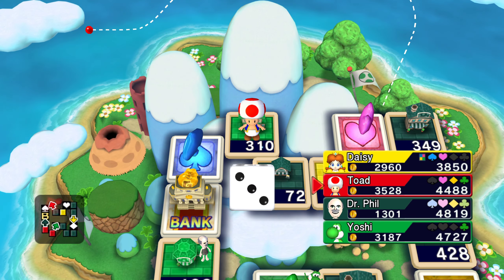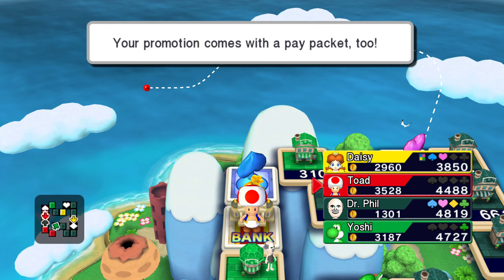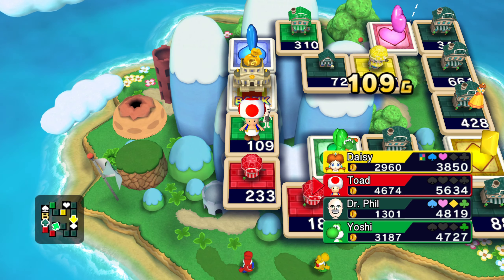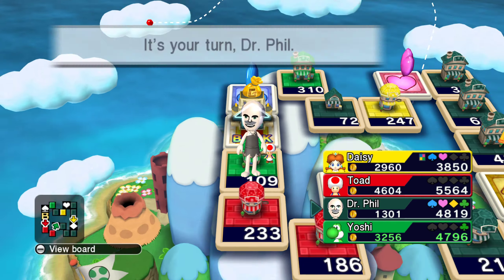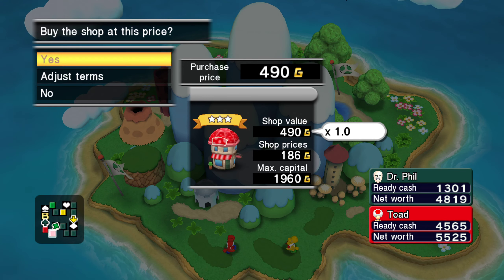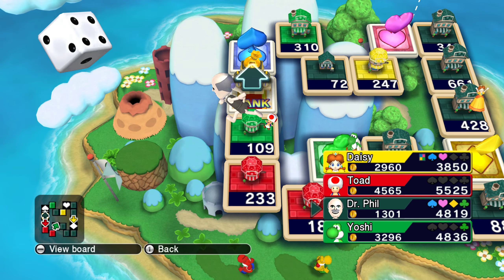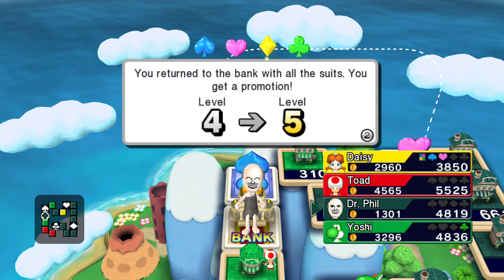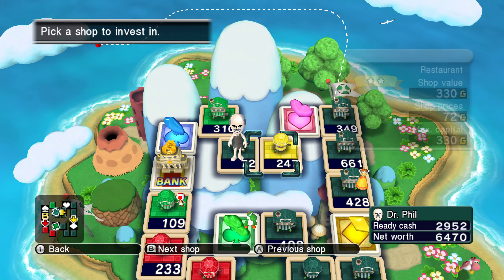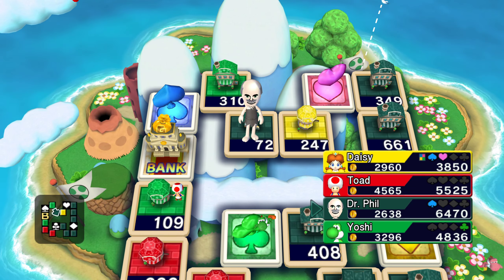Birdo should have been here with Yoshi. Instead of Daisy, we should have had Toad, Birdo, and Yoshi. What property? I would like to buy a property, but no one wants to sell any to me at all. This is perfect - I can actually upgrade my property now. Yes. I'm gonna put in the full load as well - this is all that I can do here. I got the full load. Get a two, Yoshi - get a two. Yes! A thousand is coming to me.